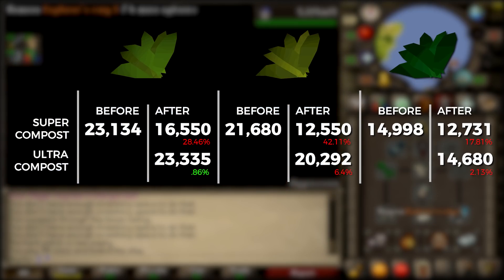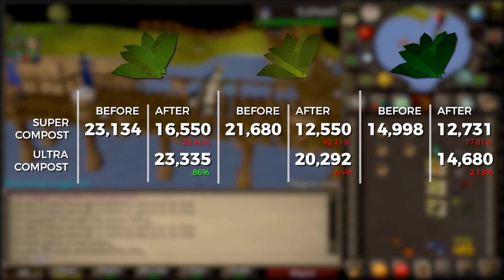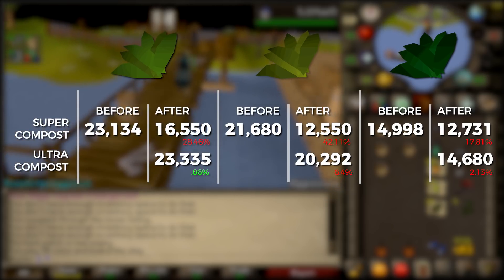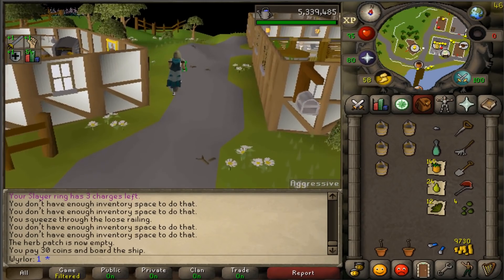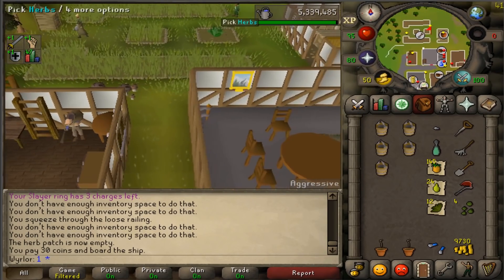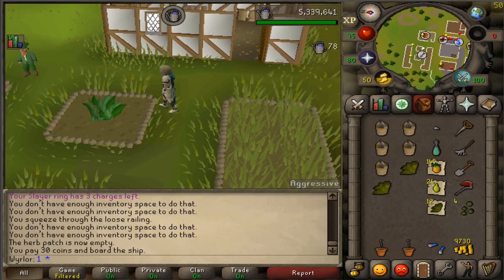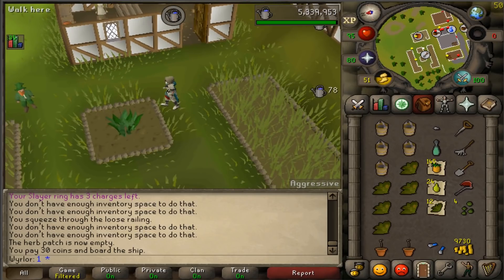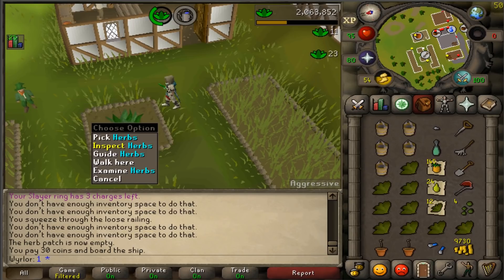What does this really mean? In general it means ultra compost doesn't have much of a place in this game. Herb runs in Old School RuneScape are a way to generate profit and bring herbs into the game. Simply increasing the number of herbs you farm just increases the supply of herbs in-game. Looking at these numbers, it's not increasing the benefit of herb runs at all — if you're doing things the same as before you're actually making less money, because more herbs with similar demand naturally drives the price down.